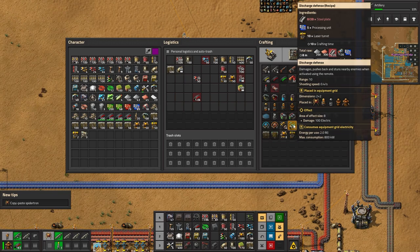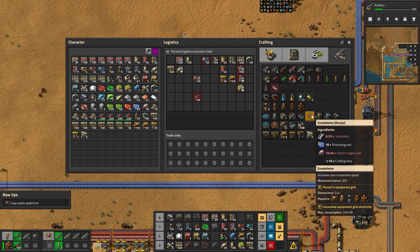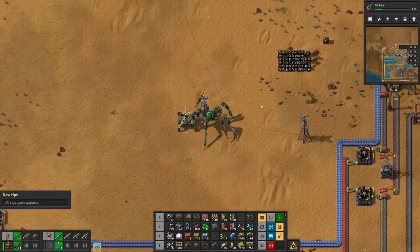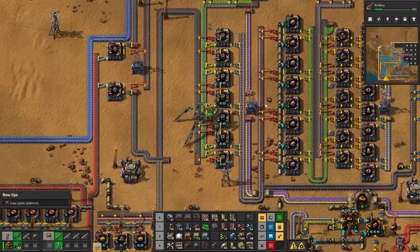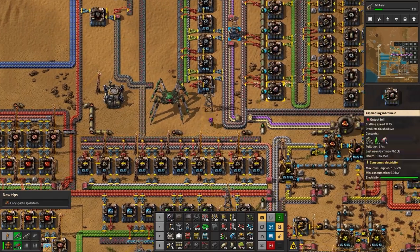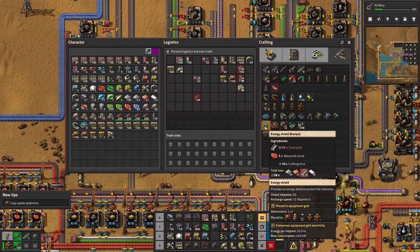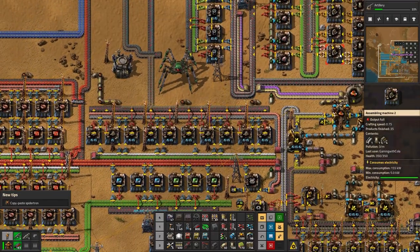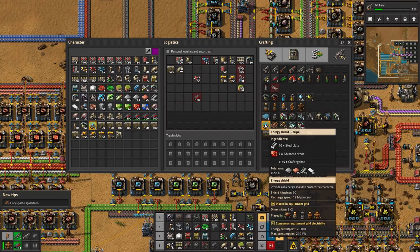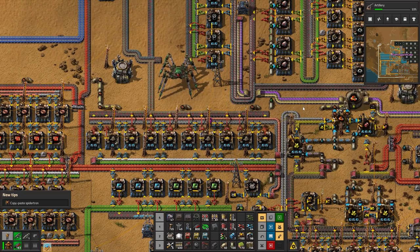Let's upgrade it. Discharge defense remote - what the heck is that? We need steel and - whoa, look at him go! He walks over top of things, so I won't have any problems breaking things. We need motors, which is here. More steel - stealing steel. We can make five more of those.